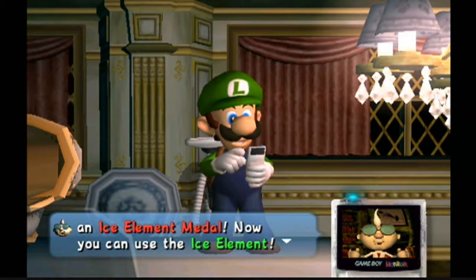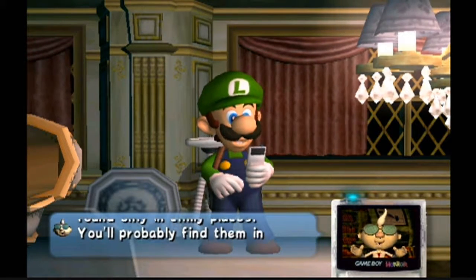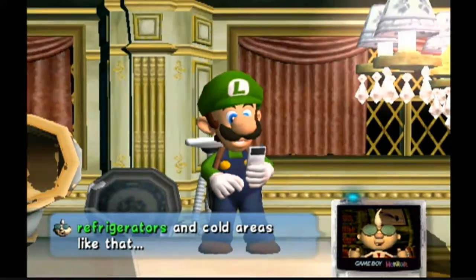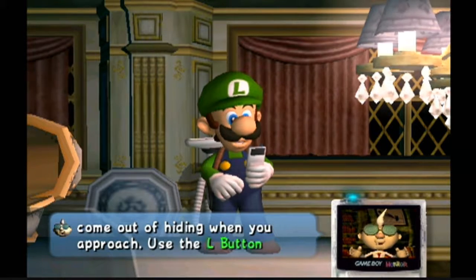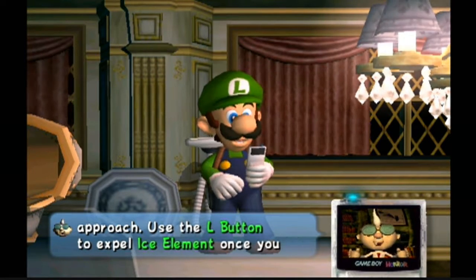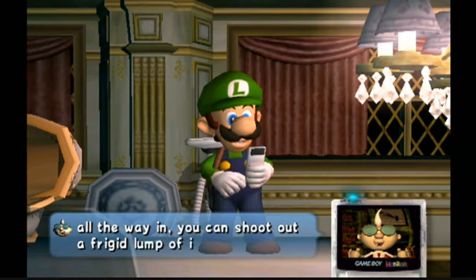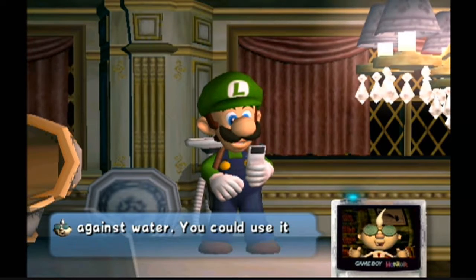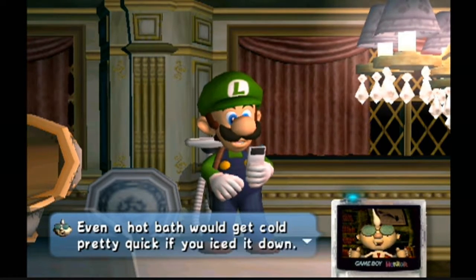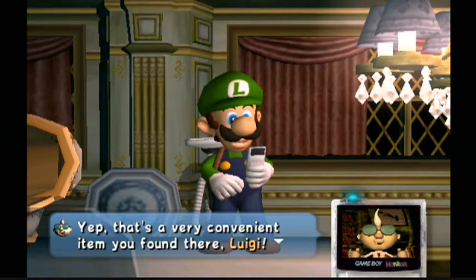Now you can use the ice element. Ice element ghosts are only found in chilly places — you'll probably find them in refrigerators and cold areas like that. My research shows they come out of hiding when you approach. Use the L button to expel ice element once you vacuum one of these ghosts up. Press the L button all the way and you can shoot out a frigid lump of ice. Ice can be very effective against water ghosts, for example. Even a hot bath would get cold pretty quick if you iced it down. That's a very convenient item you found there, Luigi.